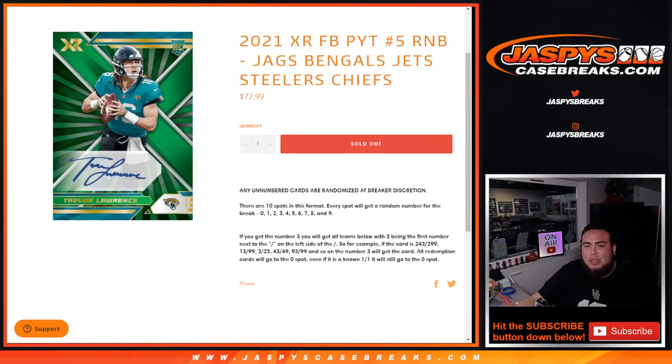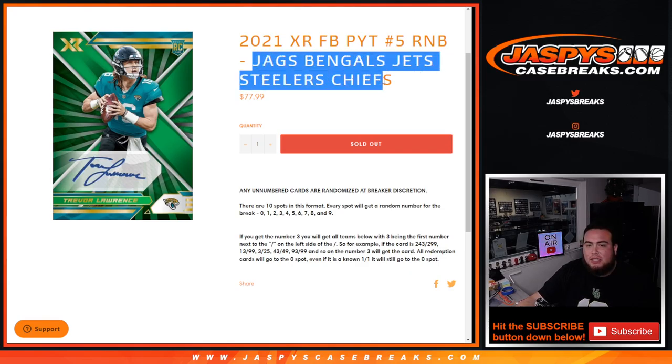What's up everybody, Jason here with Jaspi's CaseBreaks.com. 2021 XR Football Pikachu number 5 helps sell out with this random number block with the Jaguars, Bengals, Jets, Steelers, and Chiefs.